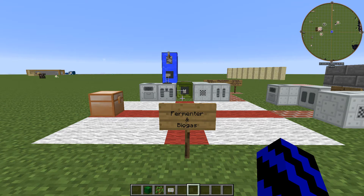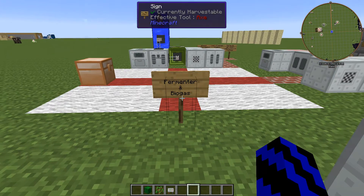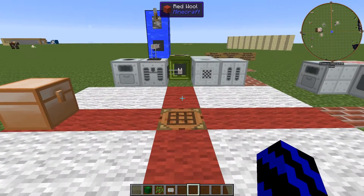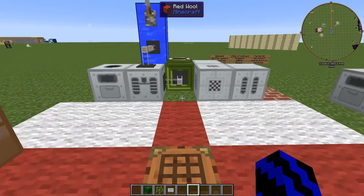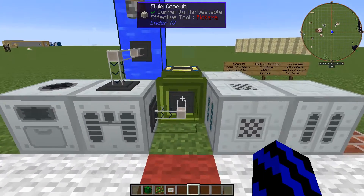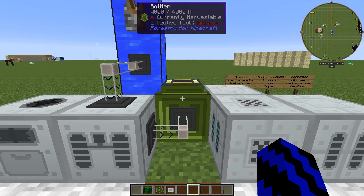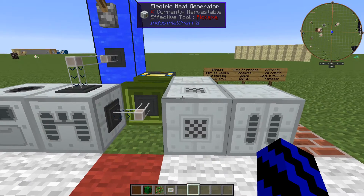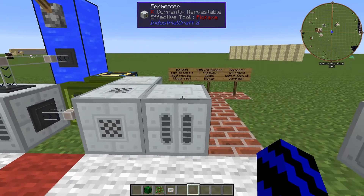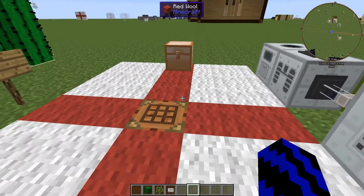Hello and welcome. Today's tutorial will be on the IC2 fermenter and on biogas. First, let's take a look at what machines you will need. You will need the macerator, the canning machine, the bottler or bottling plant from IC2, a heat generator, and the fermenter of course.